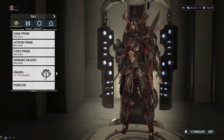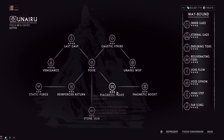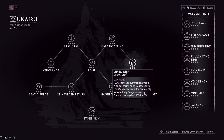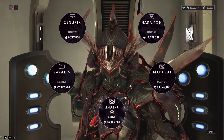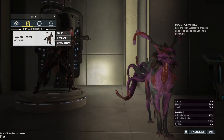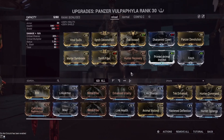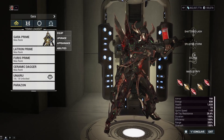Moving on to the last couple of things before gameplay: we have the Unairu focus tree providing armor strip via Caustic Strike. The second ability launches an energy bomb that explodes in an eight-meter radius removing all enemy armor — it can also remove shields. This makes enemies take your full damage and they'll die in one tick. We've also got a Panzer Vulpaphyla with the standard build I run on all my Panzer Vulpaphylas.